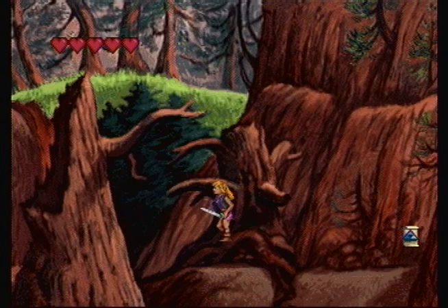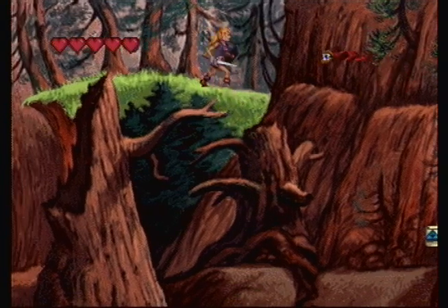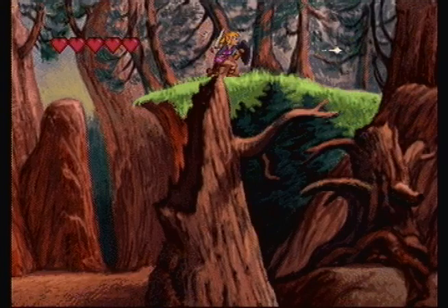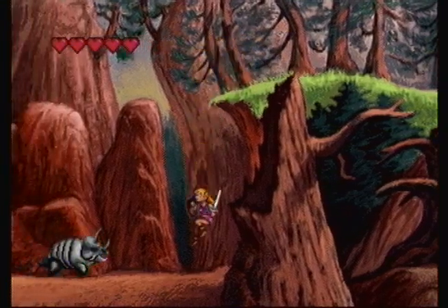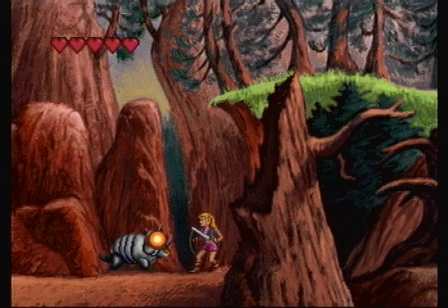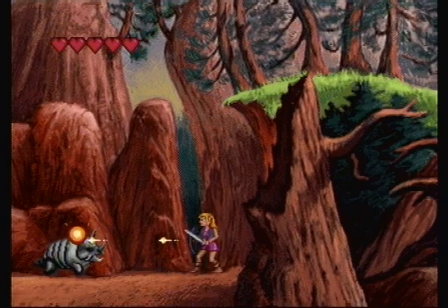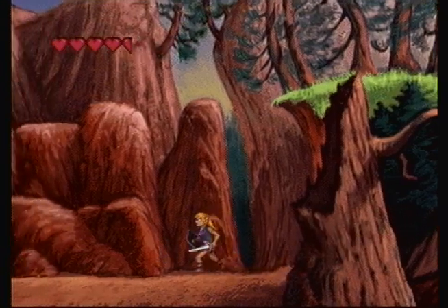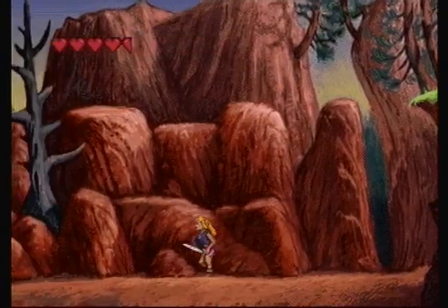There are a couple of new enemies in the Dordung Cave. The first are these flying creatures, which I refer to as Kargarak. Kargarak didn't appear in the Zelda series until Wind Waker, and then later again in Twilight Princess. But this is the Wand of Gamelon, and a lot of these creatures didn't have official names.